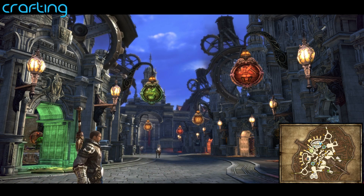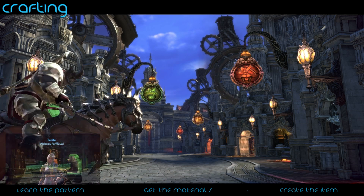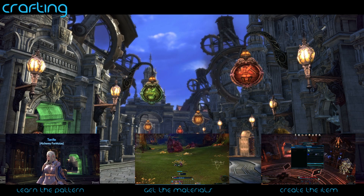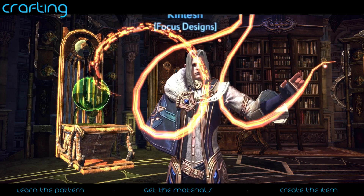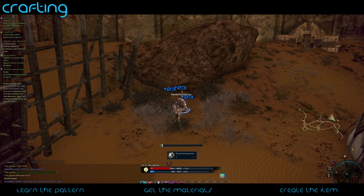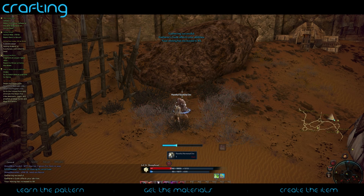The way crafting works in this game is split into three steps. The first step is to buy the pattern or design for the item you want to create. The second step is to gather the materials for that item. The third is to actually create it. As you can see on screen, you have to go to the design vendor — he has a massive list of items you can create. Once you've bought and learned a design, find the materials by gathering, extraction, or the auction house — though buying from the auction house costs a ton of money, which I really don't recommend.